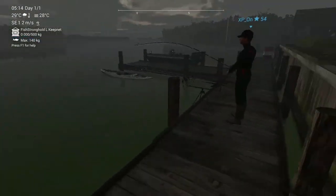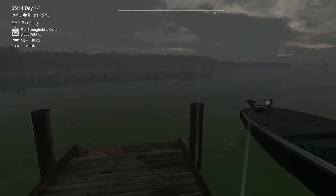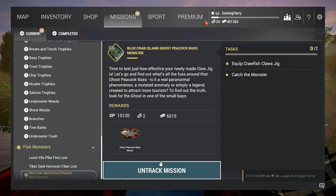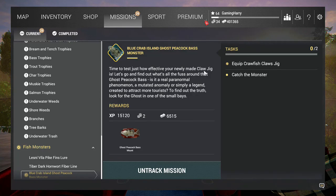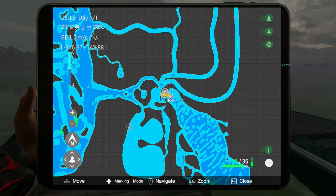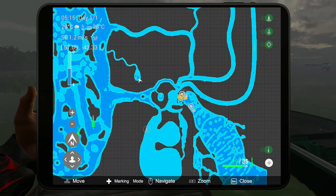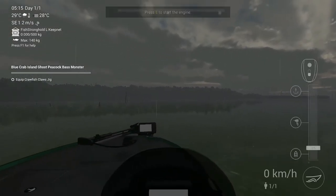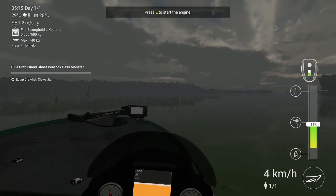Let me check the mission details. The Blue Crab track mission says 'time to test your logic' — we need to go to Small Base. I already thought about that. It's a very tricky place to find the entrance. Let's start the engine and head over there.